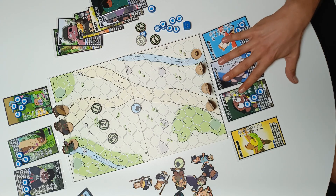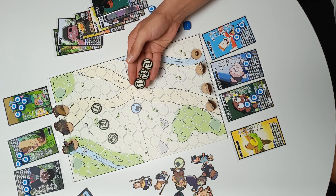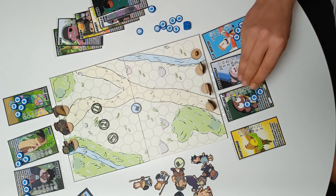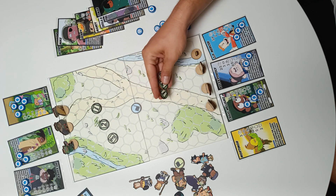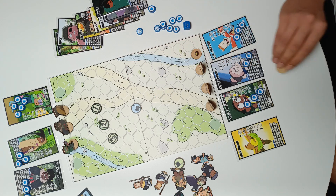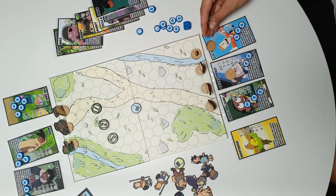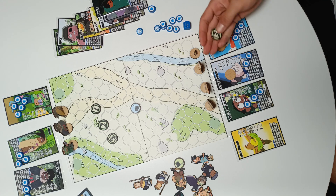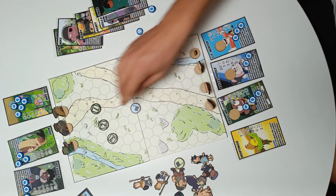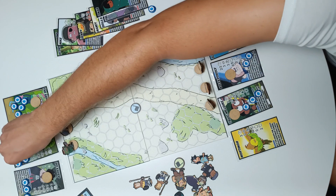We will start by putting the order tokens secretly on each of our characters. So for example, if I want Kelsey to move first, I assign her order 1, then JP, then Craig. My opponent does the same thing, secretly.